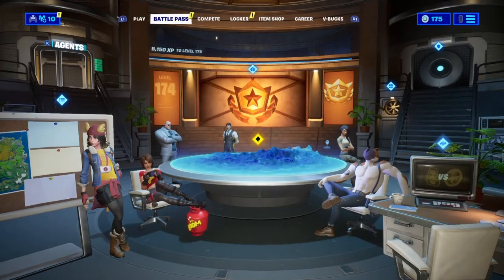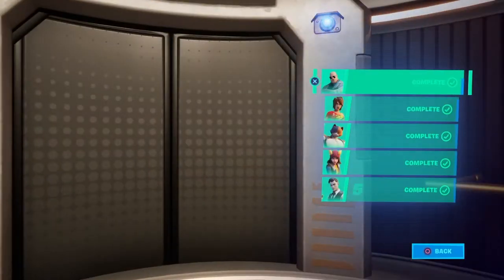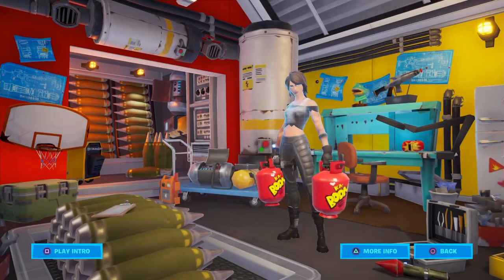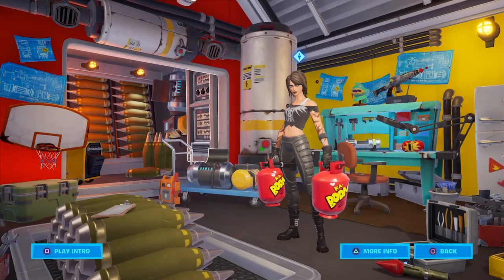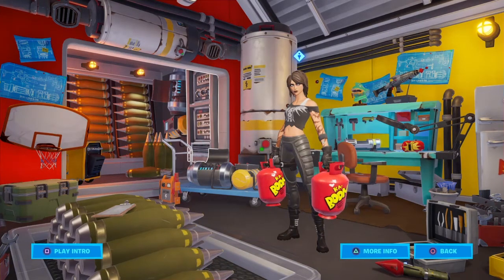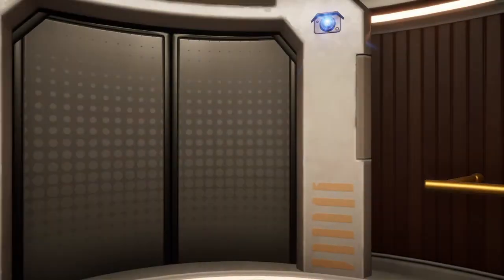The fourth one is also in Agents. Go on to TNT Tina — like the Peely one, I feel like this is going to have something to do with it as well. Press X on these and turn the knobs, and then you can hear it explode. Look on the left — Peely will pop out.